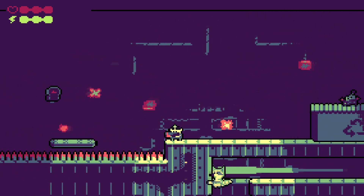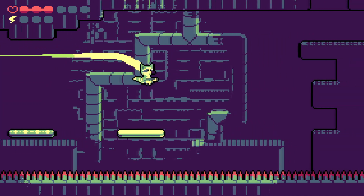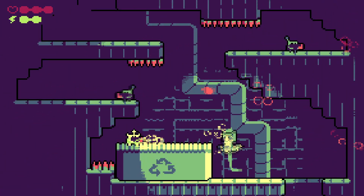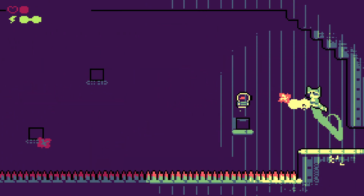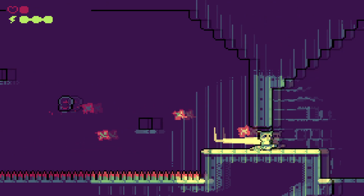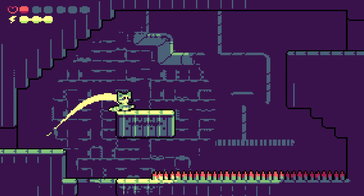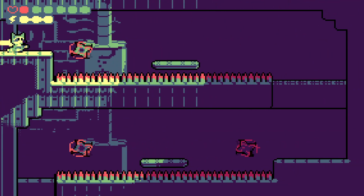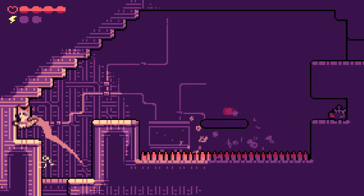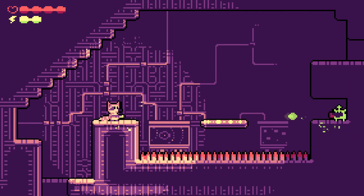Trash Quest delivers exactly what you'd expect: a short, intense and tight platforming experience. The game's world is divided into four zones, each with its own visual and musical theme, and the player has to traverse them by collecting upgrades and discovering new shortcuts on the map. This is crucial because in classic metroidvania style you can't reach certain places unless you've upgraded yourself with the required ability — like double jump, triple jump, or even quadruple jump. Seriously, you have a quadruple jump in this game — this is awesome!